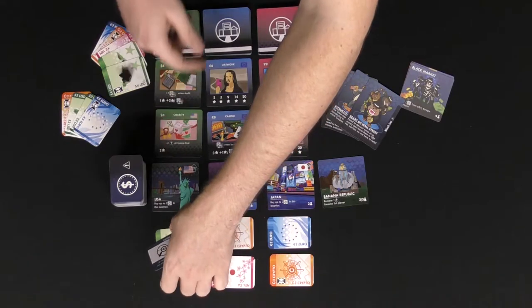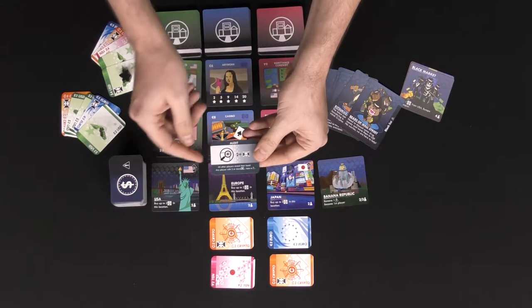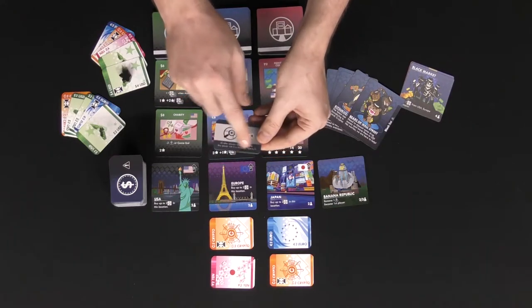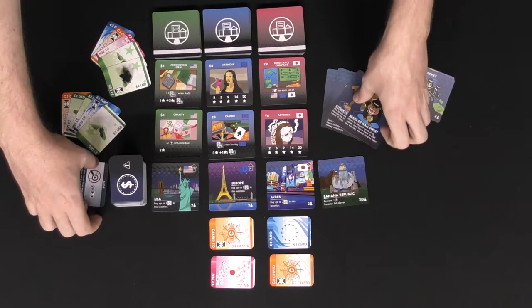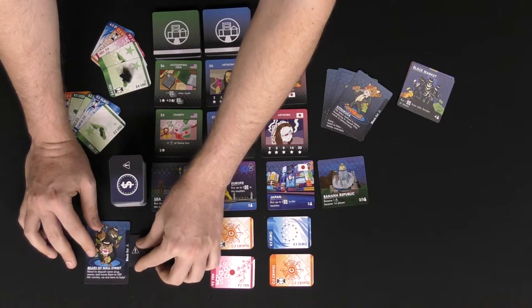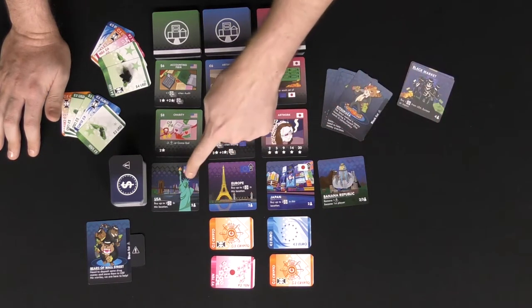They'll then become the first player, switching that marker over. After that they'll perform any effects of placement cards they own. Let's have the next player choose USA — they'll gather those cards into their hand and perform the specific action. All other players reveal their hand, and any player with two or more dirty money symbols will take one of these nasty cards. So if they were playing as the Bears of Wall Street, they'd take a card from the discard pile and place it underneath their character to symbolize they've received dirty money and gotten in trouble.